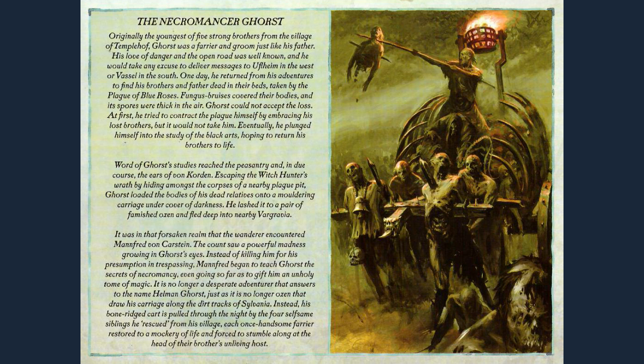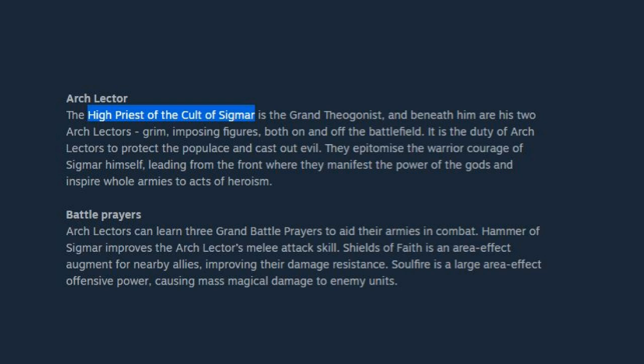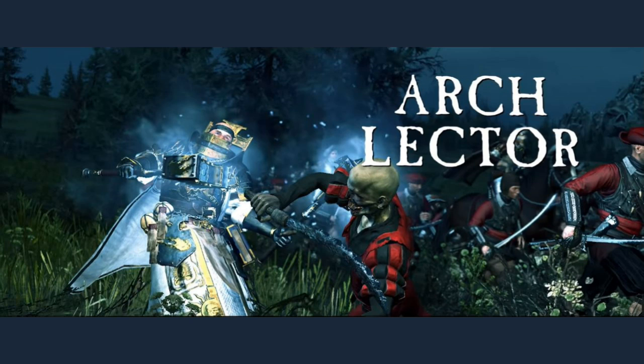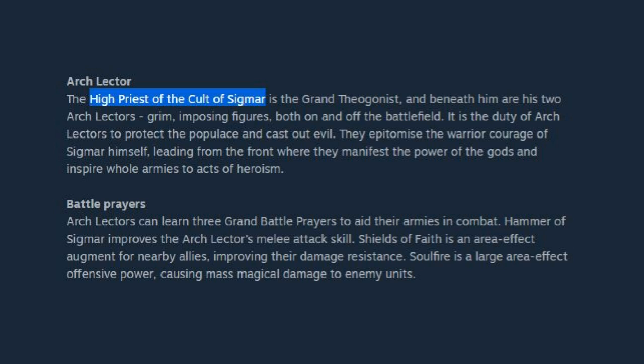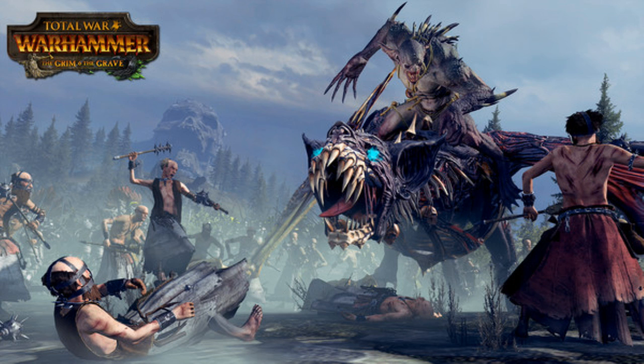Next, new lord types. We get the Arch Lector — the high priests of the Cult of Sigmar, just beneath the Grand Theogonist. You can bring these to the battlefield; they seem like heavy-duty warrior priests. They have battle prayers: Improves Melee Attack, Shield of Faith (an area-effect augment for allies that reduces damage), and Soul Fire, a large area-of-effect offensive power dealing mass magical damage to enemies. You also get the Strigoi Ghoul King — a powerful warrior/spellcaster with unique abilities.